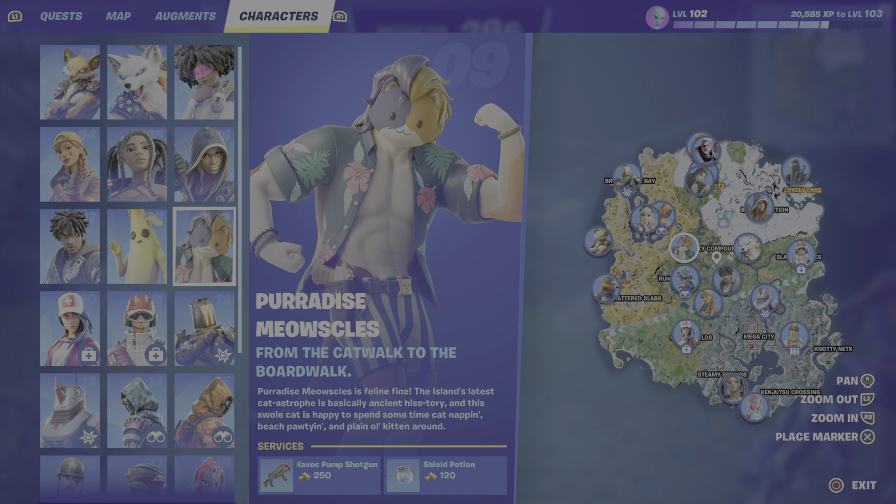You can also buy from Kitbash — you can get the Maven Auto Shotgun. You can find Kitbash at Breakwater Bay; he's roaming up and down near a tower just near the water. You can also buy the Drum Shotgun from Beast Mode at the Drift Ridge Racetrack. And you can also get the Sharp Tooth Shotgun from Stingray, found way up in the very north of the map, just north of Lonely Labs.